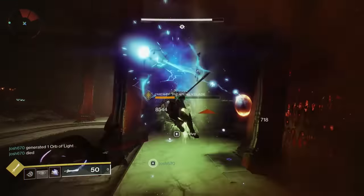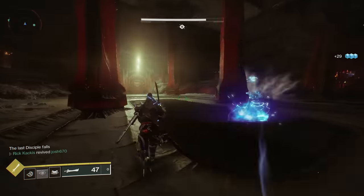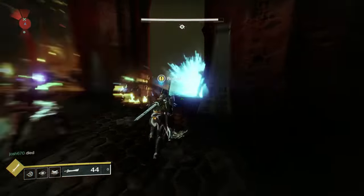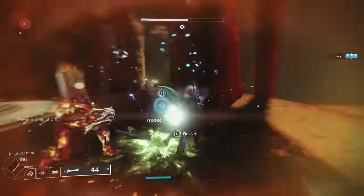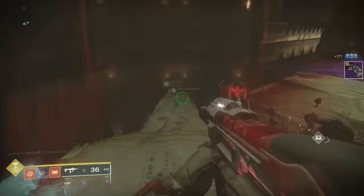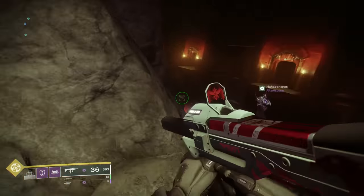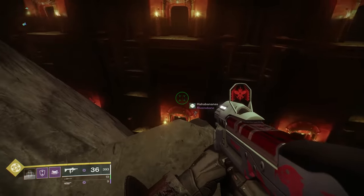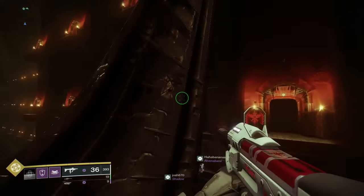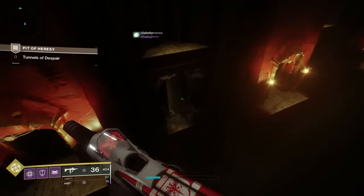Once you have found and killed all three bosses located at those three matching symbols, you're going to see a glowing green pillar of light shooting down from the sky. This indicates where you need to go next. Go to that location, kill the Pit Keeper, and it opens up a blocked doorway to continue forward. As you continue forward after getting your loot, you're going to find a massive wall of doorways. If you stand in front of pretty much all of these doorways, you will instantly die — something comes out and just punches you in the face. There's actually a tiny little slit you want to go through to continue with the dungeon, as you can see right here.